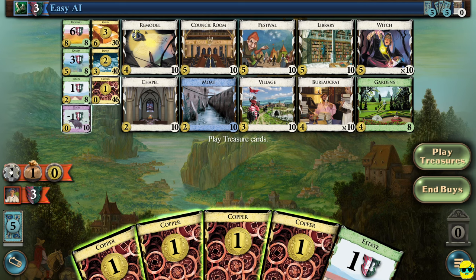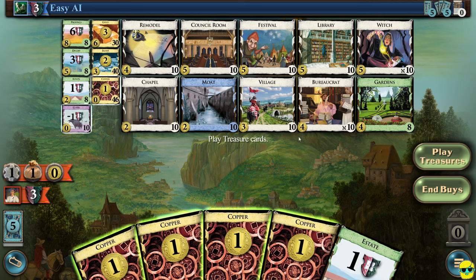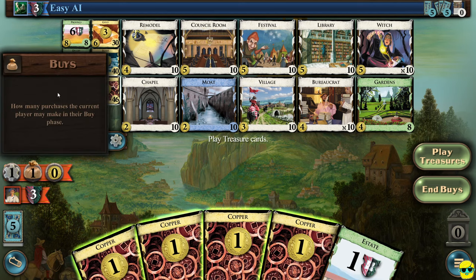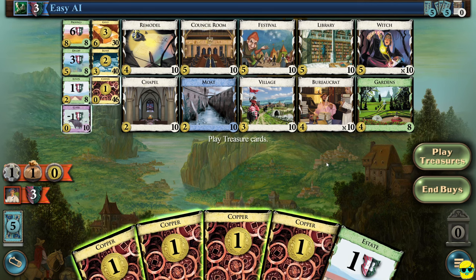This gear icon in the middle left with an orange banner — the number one on top means I have one action. You start with the action phase, but I have no action cards to play. Action cards are typically white cards that say 'action' at the bottom. If I have one, I can play one. I have one buy — you can left-click this to see it means how many purchases the player may make in their buy phase. Right now I have four money in my hand. If I play all of it, I'll have four money to spend and can make one purchase.